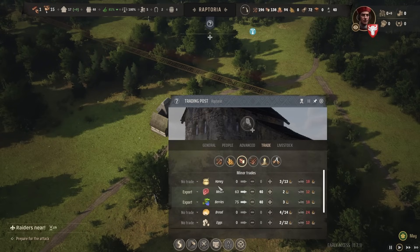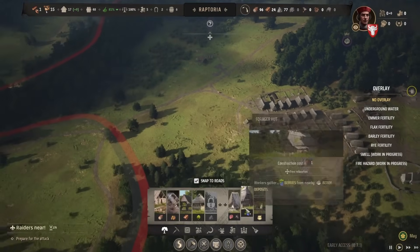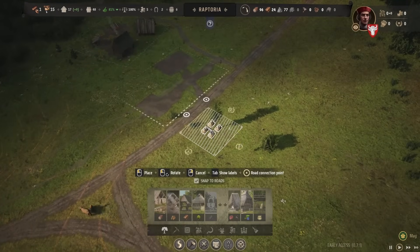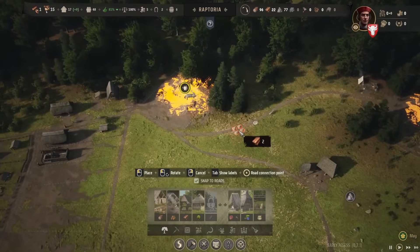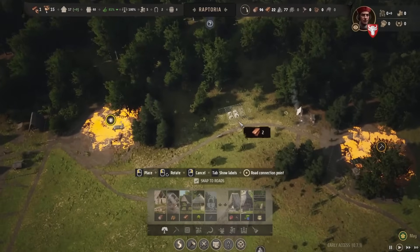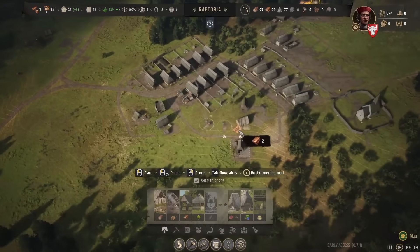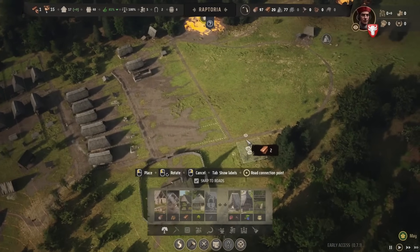Speaking of honey, let's get that started — maybe we can also trade that. We can now build an apiary, and it might be a good idea to build that near the farms. I'm not sure if there's a benefit or bonus to building it near the farms, but there could be a reason. We could export honey or wax for candles — that's going to be a good thing.